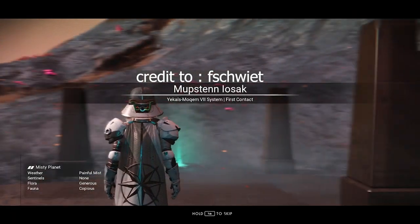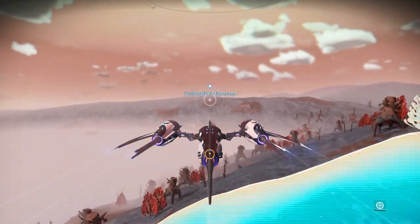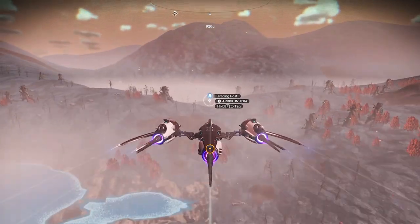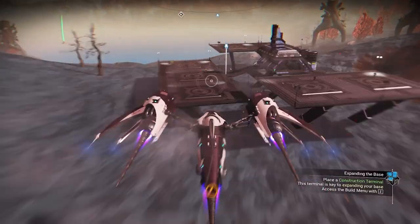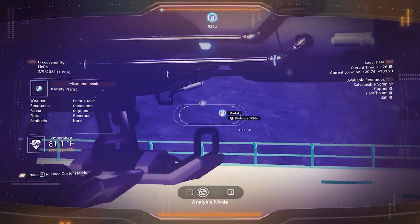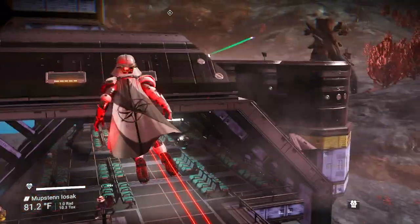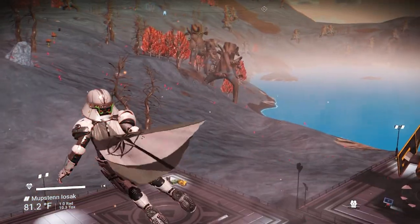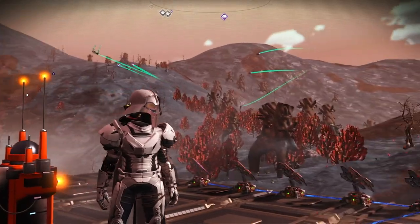You will land on a swampy planet. To get this exotic, we need to search for any trading outpost — there is one right next to the portal. That is really cool. We need to land here. If you look behind me, you can see the portal right there, it's just 800U away. We just need to wait here for the exotic. It should arrive in the second wave. If it doesn't arrive, just reload the restore point.